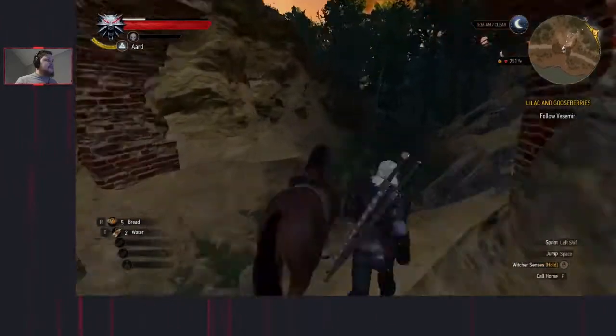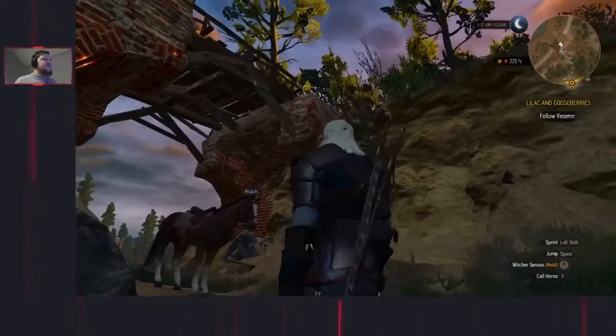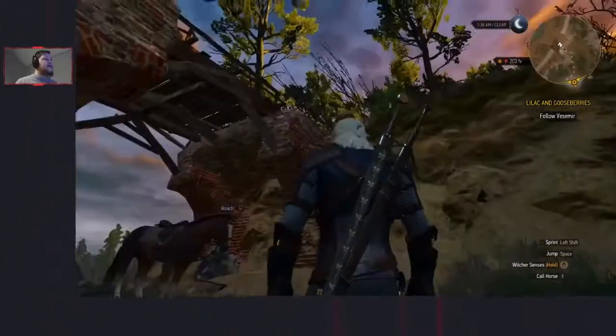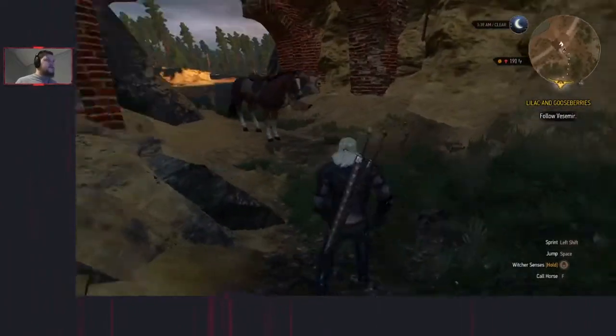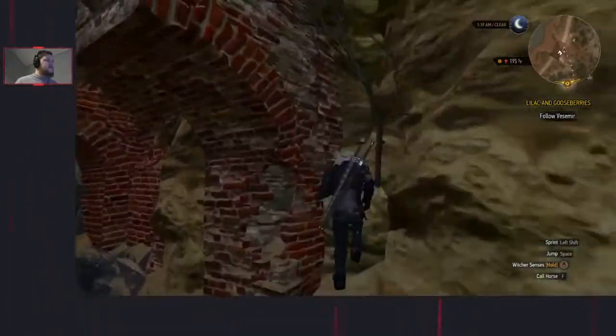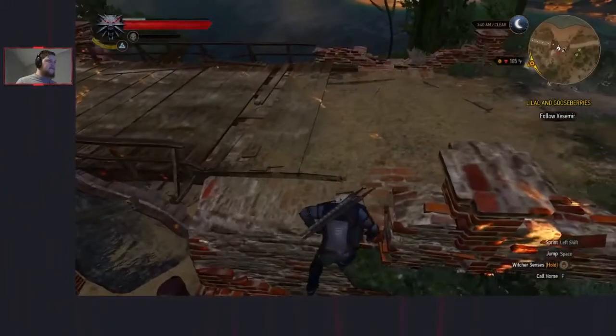Dismount. As you can see here there's a bridge. The trigger for the cutscene where we first meet the griffon is up there. We need to get up there because we're down here. The simple way to do it is run up to this rock here, jump towards the bridge, and there we go. Once we're in control, jump to the right and there we go.